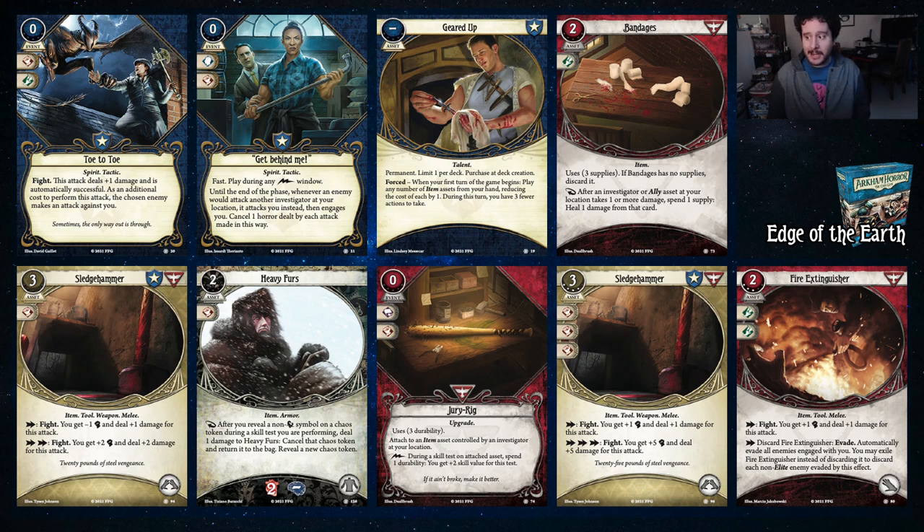Because Get Behind Me has a Lightning Bolt window, you can actually use it in the enemy phase, which means that if a hunter with prey only moves in to someone else, you just take it — you don't need to spend actions jumping in front of them and going into that location with the enemy and fighting the enemy. You can just say, hey, nah — get behind me. I got it.